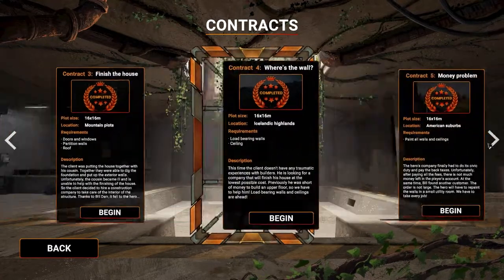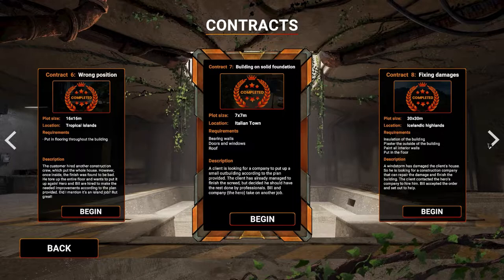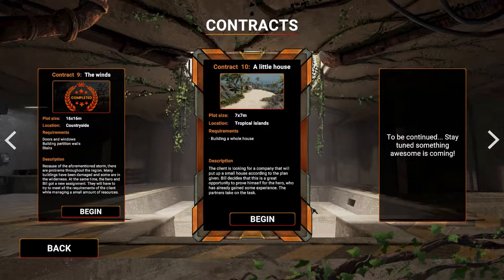For the release of the game there are 10 contracts available in which you have to complete certain tasks. This mode will fully prepare you for free building in sandbox mode, while also allowing you to improve your skills, making it easier to work on larger buildings. Let's go to the 10th contract and start the game.